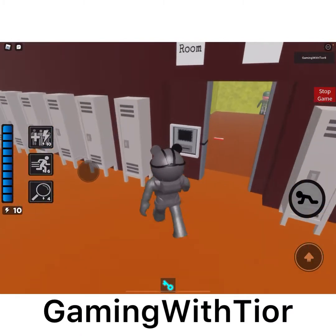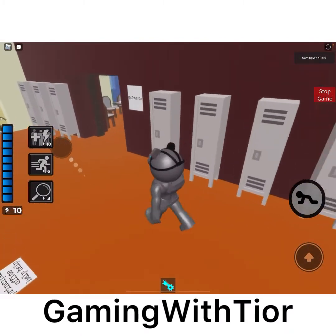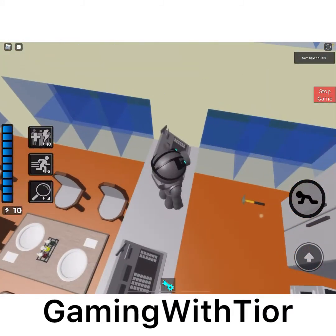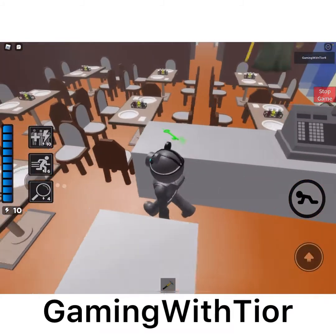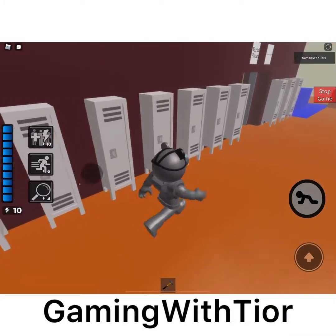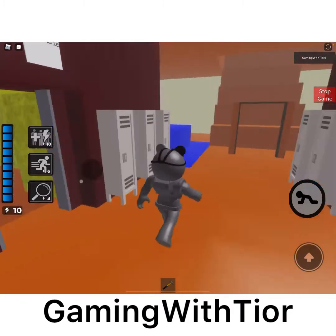This map is easy, by the way. It's weird that the next map will be the back rooms when it's a school — well, it makes sense because there are back room rooms.